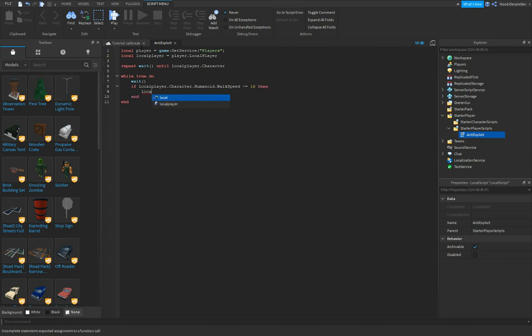...equals 16, then local player:Kick(). We're gonna kick him for exploiting. And then let's make a wait(2), so it's gonna repeat the kick after 2 seconds.